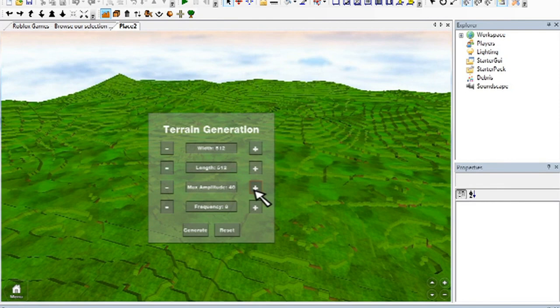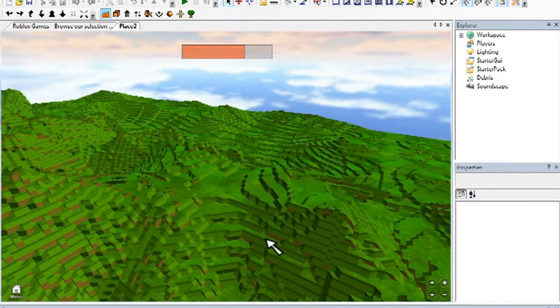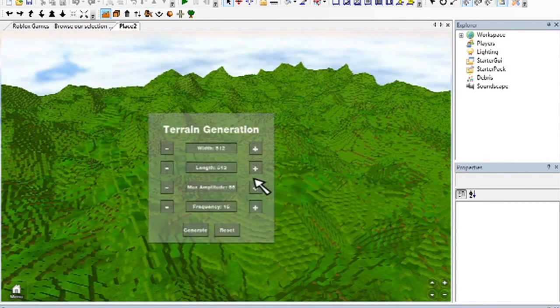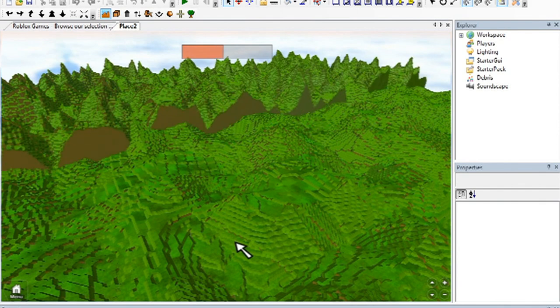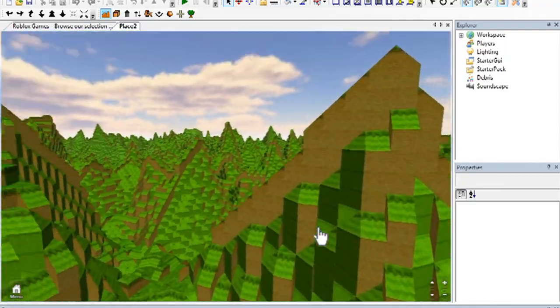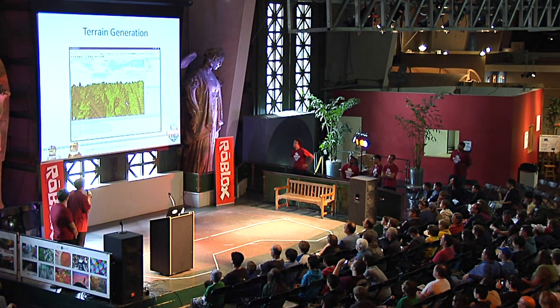If you start tweaking these parameters, you'll get very different types of terrain. Now we're making it more hilly — the terrain is very different. You can still walk up all of the hills with just the character because they're smooth. But you can push it: if you change amplitude and frequency to the max, you'll get some real mountains. You see a lot of dirt; it's not always grassy, and for this kind of terrain you need vehicles or planes. And you can build a game around it because all of this you can edit in real time — once you've got your basic terrain, you can micro-edit and make it exactly what you want in-game.